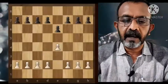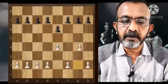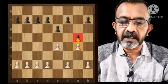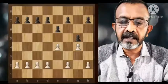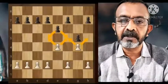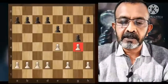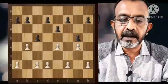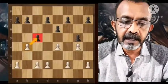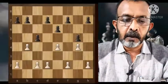A pawn can move only one square forward, except for the first time — the first time it can move two squares. Here you will see the white pawn moves two and black moves one. In case both black and white move two squares each, they are just slightly in front of each other. The pawn cannot capture the piece in front of it — it captures on the diagonal side only.